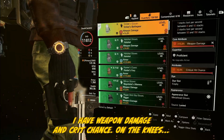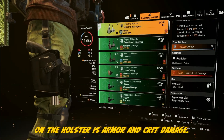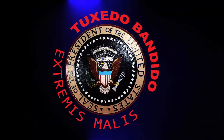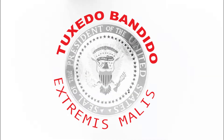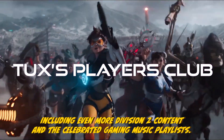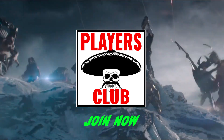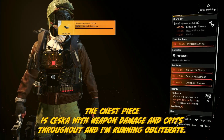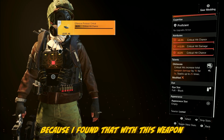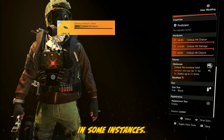On the gloves, I have weapon damage and crit chance. On the knees, armor and crit damage. On the holster, armor and crit damage. That pushes us to a total of 1.3 million including the backpack. The chest piece is Ceska with weapon damage and crits throughout, and I'm running Obliterate. I found that with this weapon I was able to maintain Obliterate better than a lot of other SMGs because I could reach out further before it fully expired.